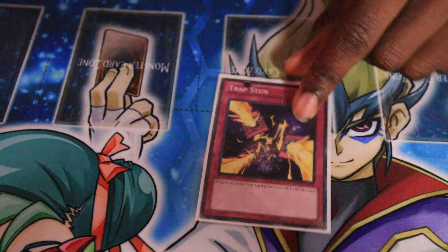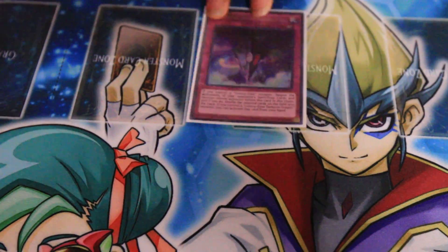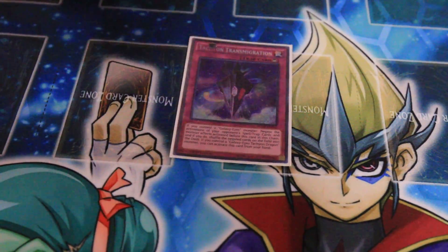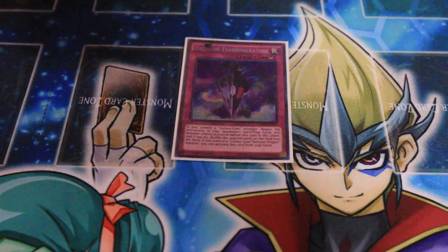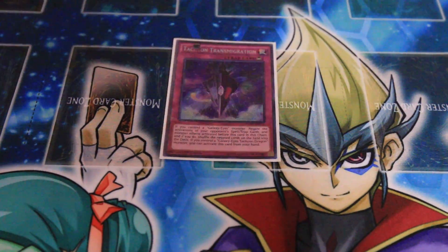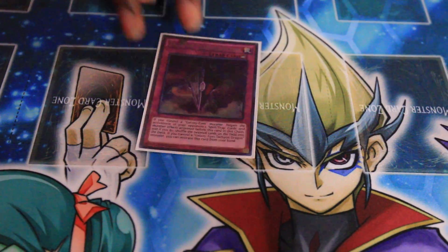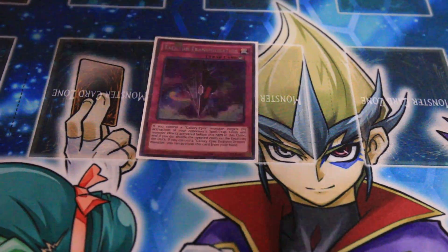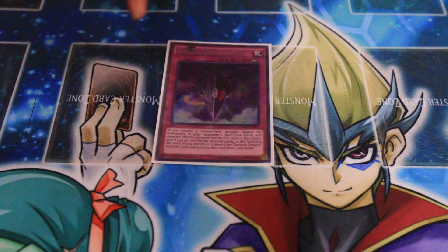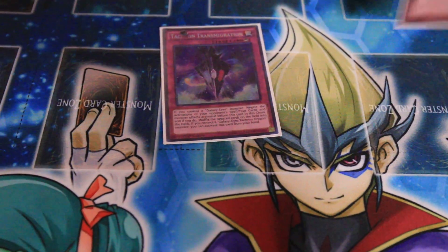I run one Trap Stun, but I'm going to take it out for Tachyon Transmigration. It's one of the better character trap cards I've seen. If you control a Galaxia-ized monster, it negates any and all card effects activated during the same chain and shuffles them back into the deck or extra deck — including cards activated in the graveyard, depending on the field. And if you control a Galaxia-ized Tachyon Dragon — whether it's the Chaos one or the regular one — you can play this card from your hand, so it's a really good hand trap. I'm going to take out Trap Stun for a second copy of Tachyon Transmigration, or possibly take out Magic Cylinder for it.